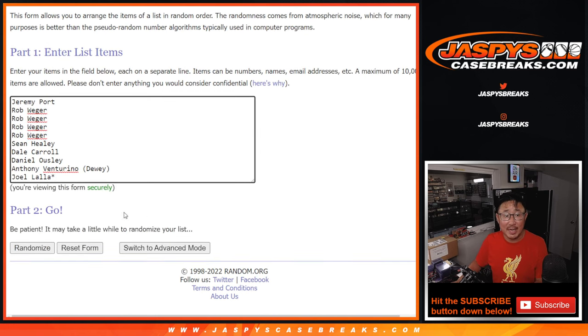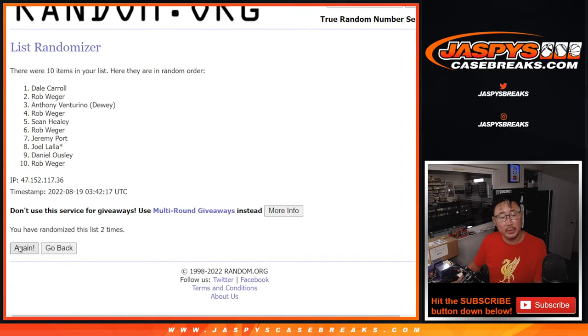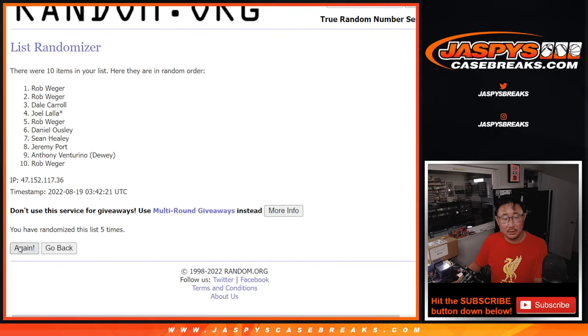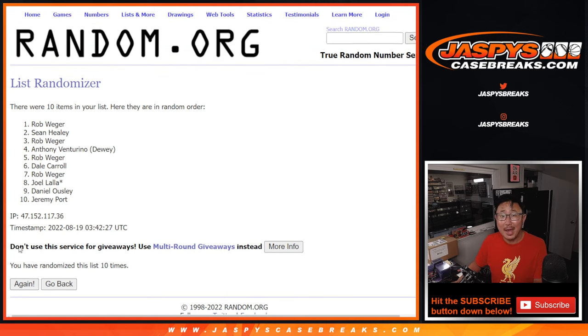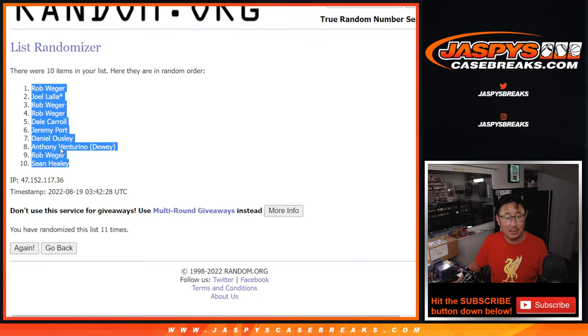Six and a five — 11 times for names and numbers. One, two, three, five, six, ten, and the 11th and final time. After 11, we got Rob down to Sean Healy.